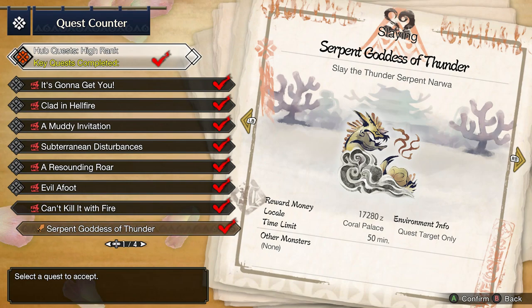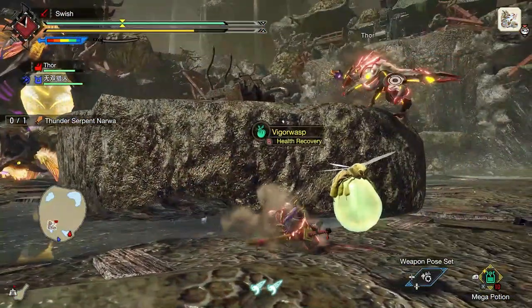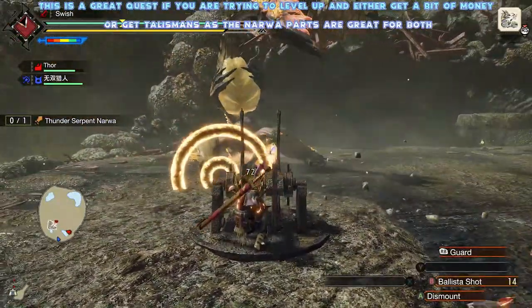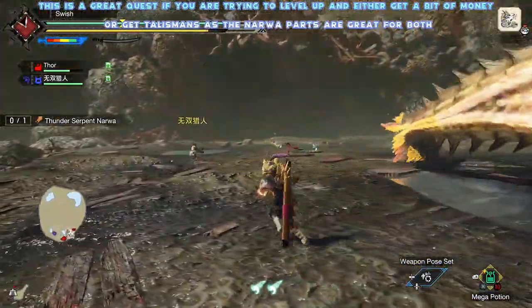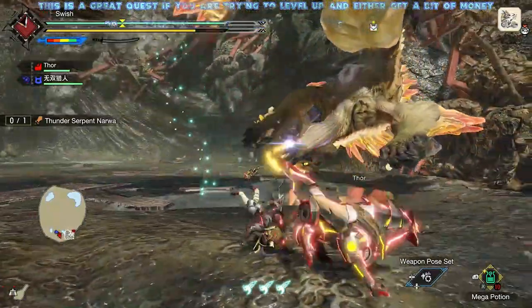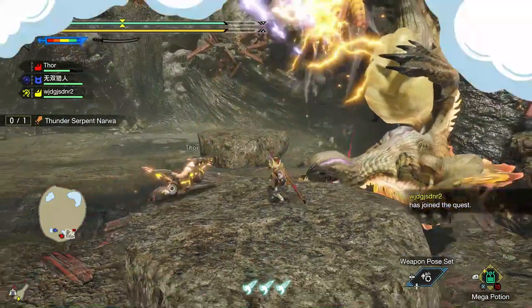However, if you've managed to get this far, then the Serpent Goddess of Thunder is definitely a great one to jump into. Not only is it worth quite a bit of money, it's also probably one of the easiest hunts in the game. As long as you're with a team that knows what they're doing — using the Dragonator, using the cannons, and especially using that Wyvern Blast — you're going to be able to take this enemy down probably under the 10-minute mark, making this a very efficient farm.